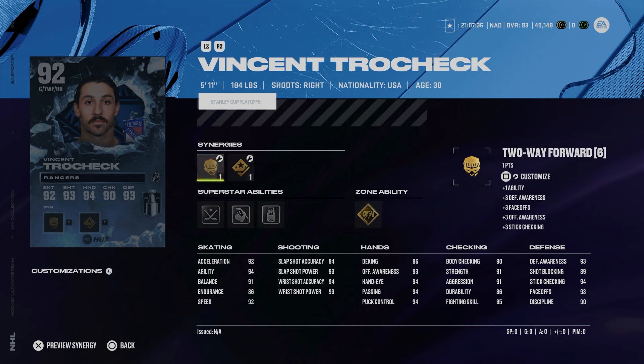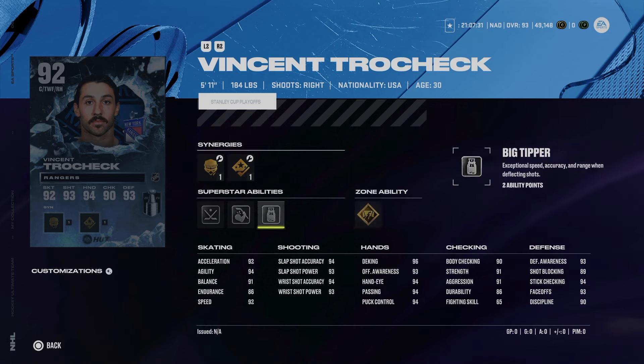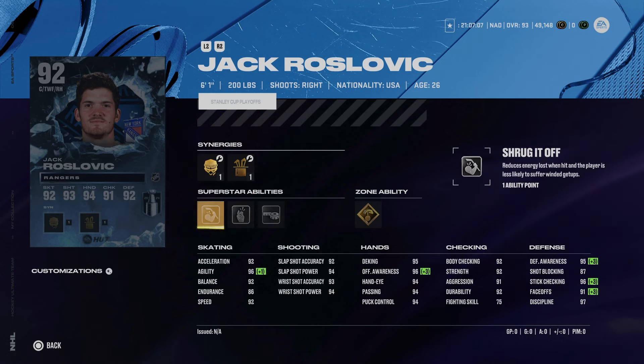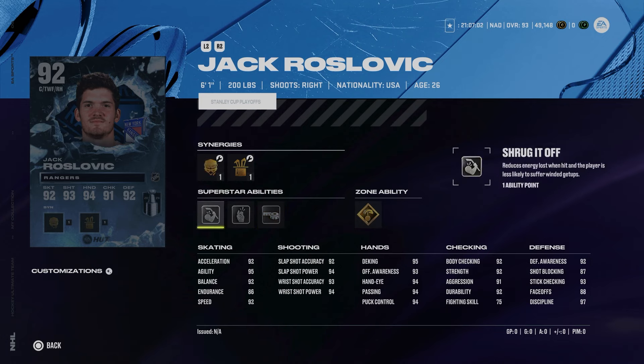For the Rangers we've got the 92 Vinny Trocheck with sniper, two-way forward, defensive and shooting boost, gold Close Quarters, Big Tipper, Shrug It Off, and Quick Draw — a lot of fun abilities. He has 92 speed and acceleration, 93 faceoffs, and defensive boost can push that higher. Jack Roslovic is the other Rangers representative with two-way and sniper forward, shooting, and agile dangler — 92 speed and acceleration, 96 agility, gold Puck on a String, Tape to Tape, Make It Snappy, and Shrug It Off.